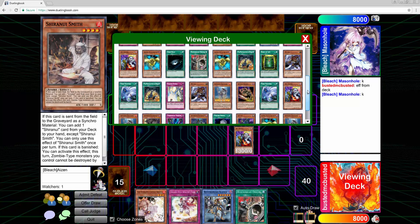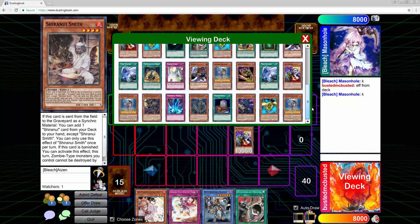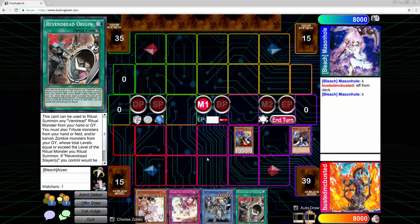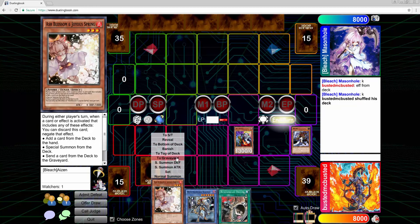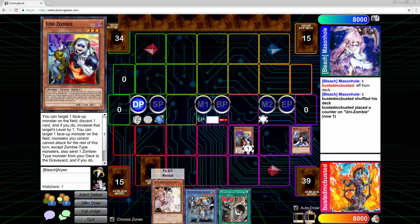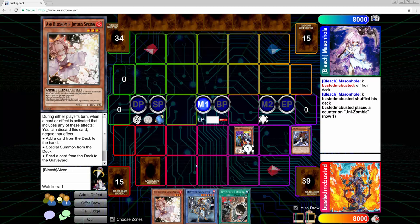I opened up pretty decent. I really like this hand because I have a Way for a Slayer, I have a Unizombie, I have a Swallow Slash — I can definitely get rid of my opponent's board — and I have an Ash Blossom just in case they have something they want to draw or search. I was thinking about dumping Hound Horde because I wanted to establish a Slayer on board with Hound Horde's effect, plus a Swallow Slash face-down.